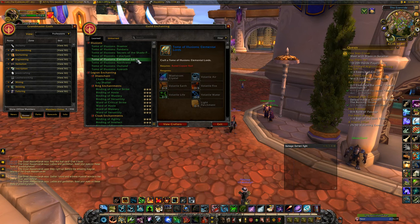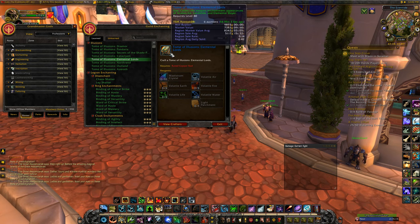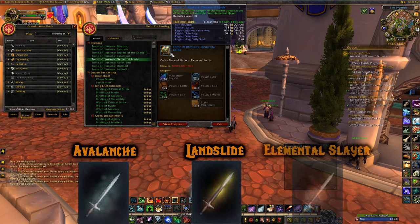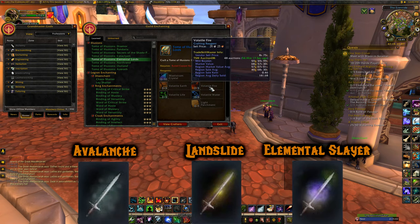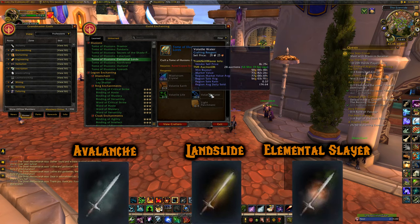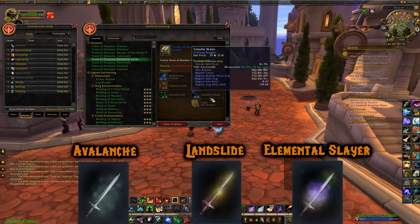Tome of Illusions: Elemental Lords — from Cataclysm — will give you the Avalanche, Landslide, and Elemental Slayer appearances. You need Maelstrom Crystals from Cataclysm epics, plus Volatile Airs, Fires, Earths, Lives, and Waters. All of these are found around Azeroth — you can buy them off the auction house or farm them.